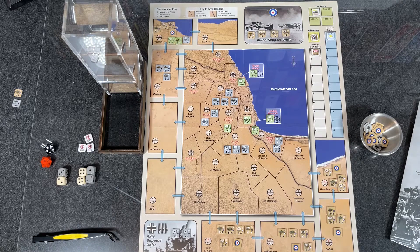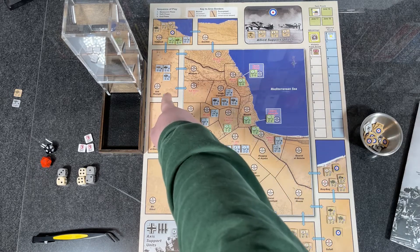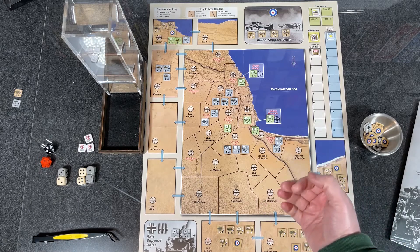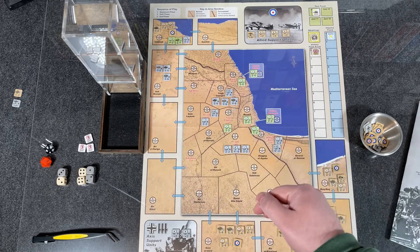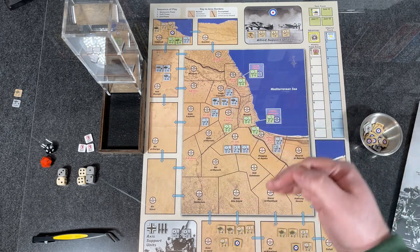Operation Battleaxe is an area impulse game designed as a quick-playing depiction of the June 1941 Allied offensive in the North African desert. The Allied player begins on the offensive, while the German player is not allowed to activate either their 15th Panzer Division or the 5th Light Division until certain conditions are met. The game features both German and Italian forces on the Axis side.